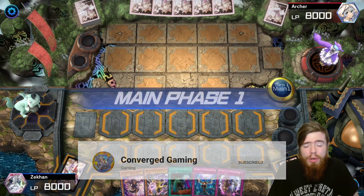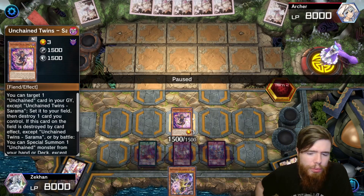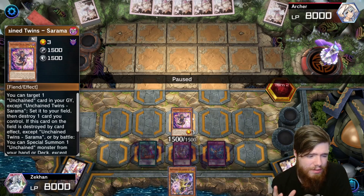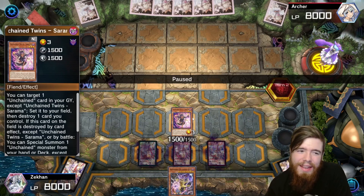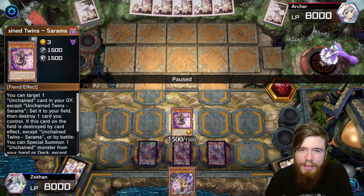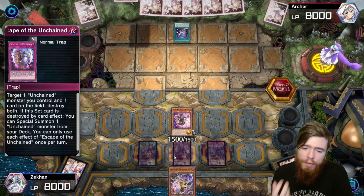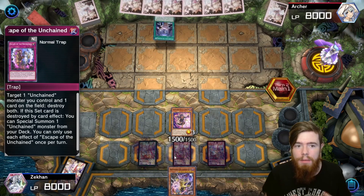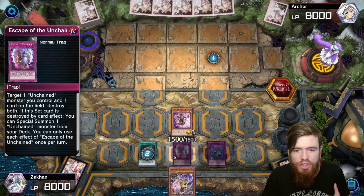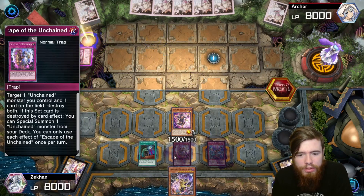Game four — we're going first, which is ideal. We summon out Sarama, which is a little different from the other two twins in that it's not really the starter. That's why we don't play it at three — you never really want to see it in your opening hand. Still, it gives us a target for Escape of the Unchained. We've got Imperm, Called by the Grave, and the Unchained Soul. We're going against Sword Soul — they've got Emergence and Ecclesia. We use Called by the Grave on Ecclesia to stop that play outright.